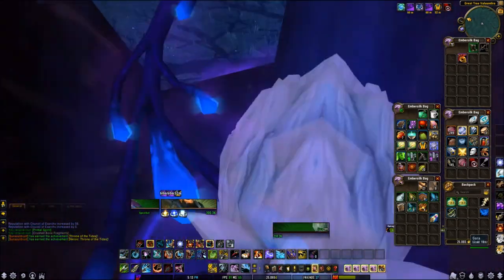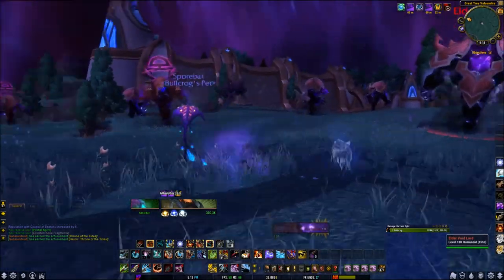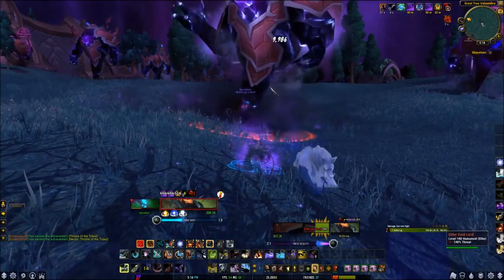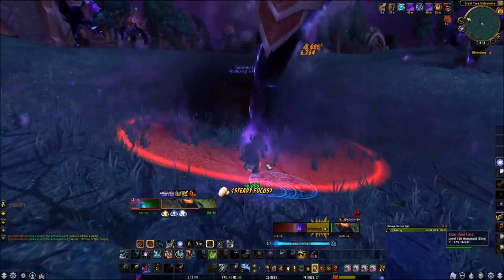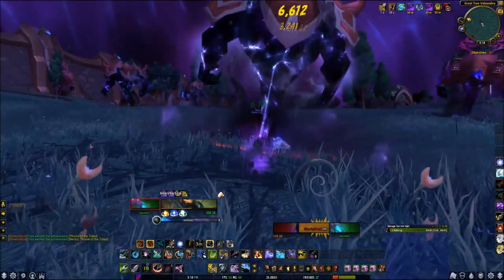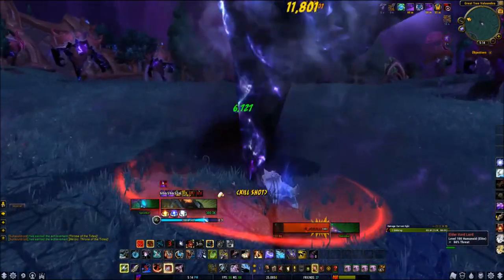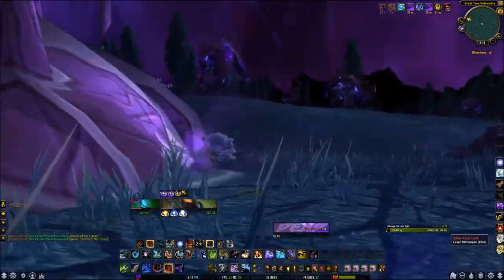Upon clicking on it, you go into this void realm where there are huge elites everywhere. We just have to kill a few in order to summon Xan. It shouldn't be too hard — Gara is with us and helps us fight them. You can pretty much do this at any level. They don't do much damage but they do have quite a bit of health.